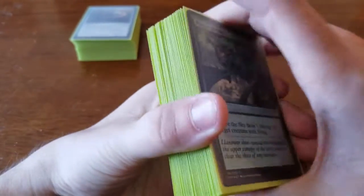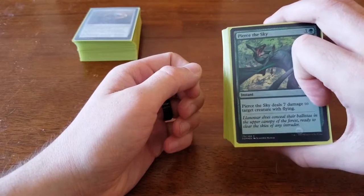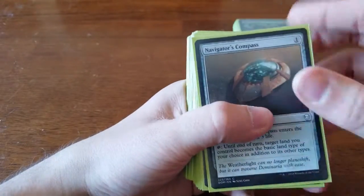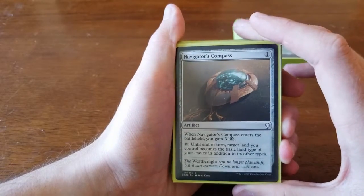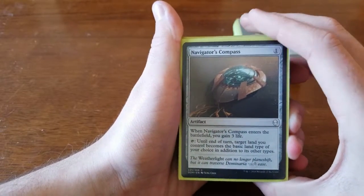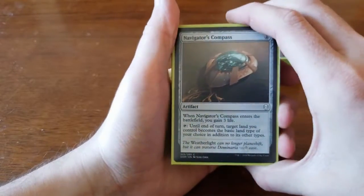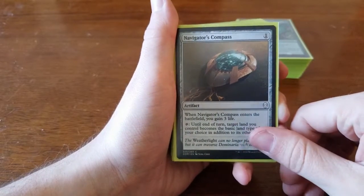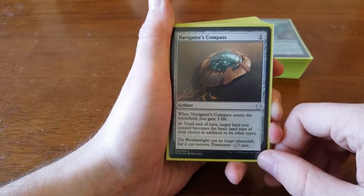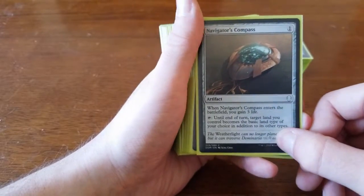The aggressive deck went one loss, then two wins in a row, then two losses — we had bad luck with draws at the end. Now the other deck was the midrange Muldrotha deck — green, blue, and black. Navigator's Compass was only in here for mana fixing in a three-color deck. It costs one, when it enters you gain three life, and you can tap it until end of turn to make a target land you control become a basic land type of your choice in addition to its other types — essentially letting you tap for any mana you need. This could be considered a four-color deck, as I'll show.